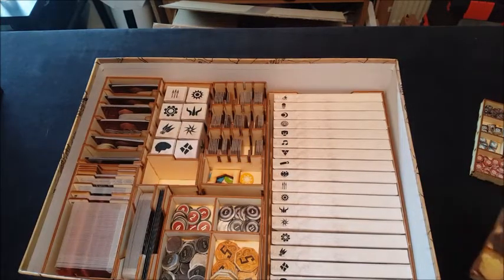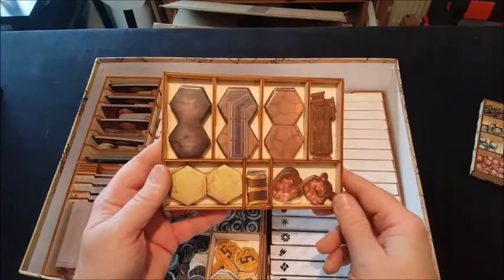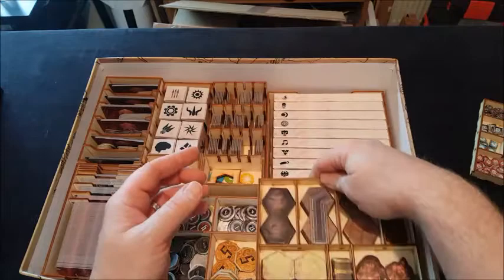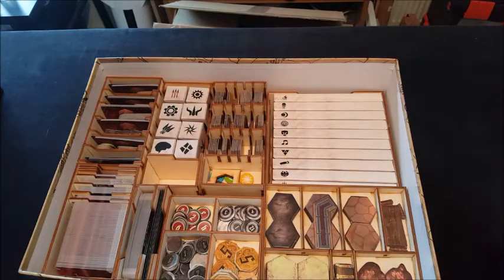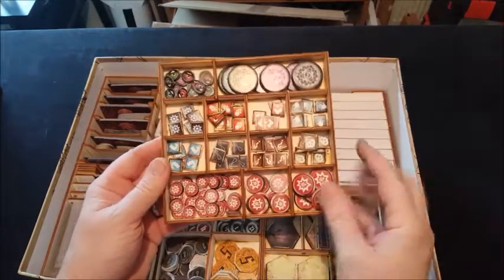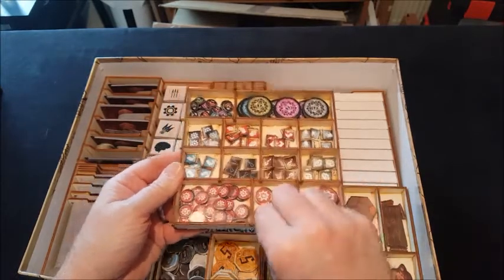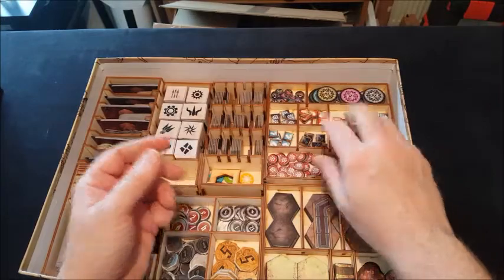Last but not least, we've got our two flat trays with some map overlay tiles, which go like this. And then last but not least, wounds and various markers — each marker has got its own slot, which I like — and that goes on top there.